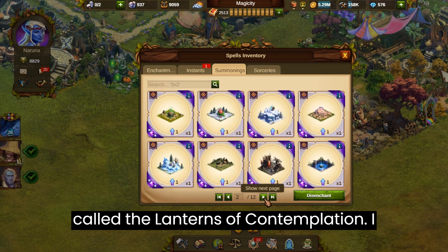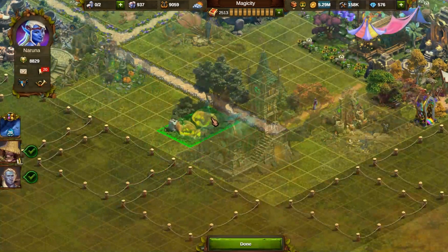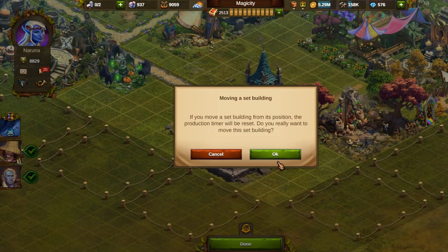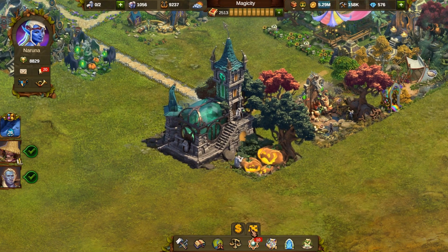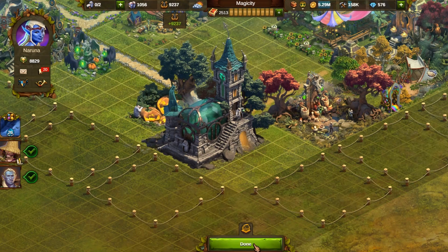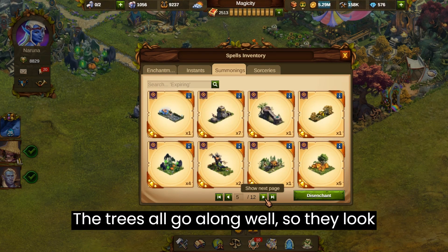I am searching for the Pumpkin Patch building called the Lanterns of Contemplation. I don't think this building goes with the other sets of buildings but I will place it here nonetheless. This small building called Mirthal Spirit is a phantom ferret that climbs a tree. I can place it in the Pumpkin Patch. The trees all go along well so they look beautiful when placed together.